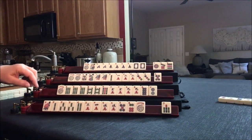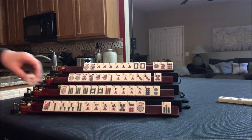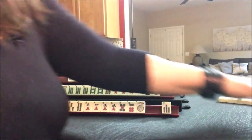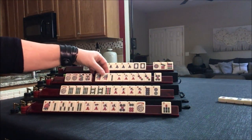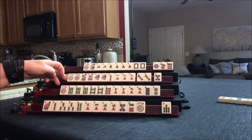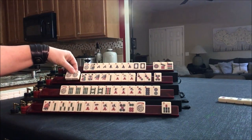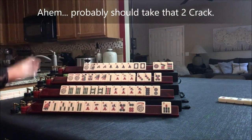We're going to draw — 2 crack, we'll discard that. We need to decide already: 1, 2, 1, 2. Or we could do the 1, 2, 3 mixed suit kongs for that 2 crack — we would have to use our joker. There's already a 2 out. I would let it go and focus on concealed.